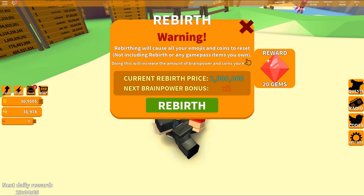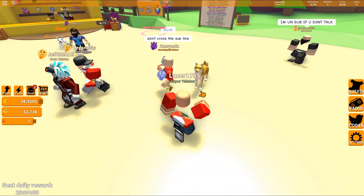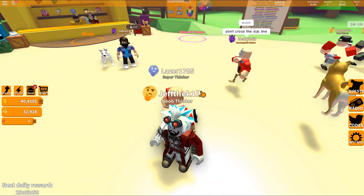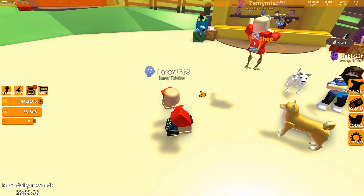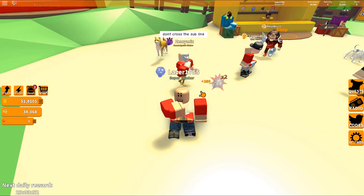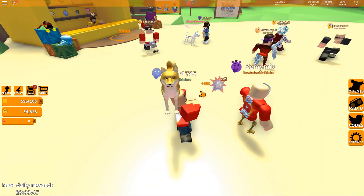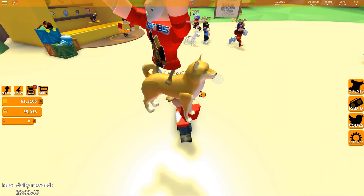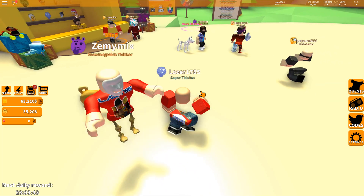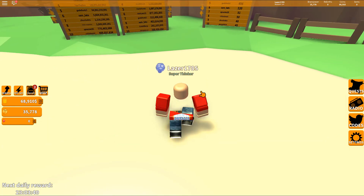We're actually almost there - look at my coins! 30,000, 36,000, 38,000, 40,000. This is actually going way faster than I expected. I got one game pass which is the double coins game pass, but still, if you don't have it, it will still go extremely fast on this game. Let's have a look at the leaderboard.